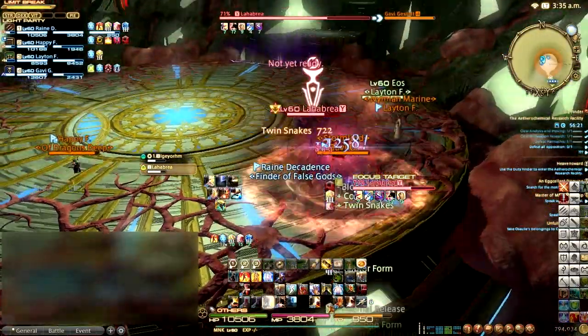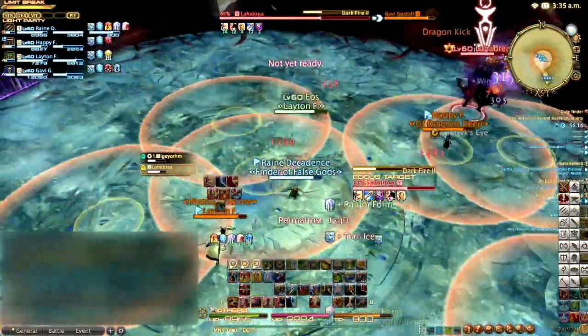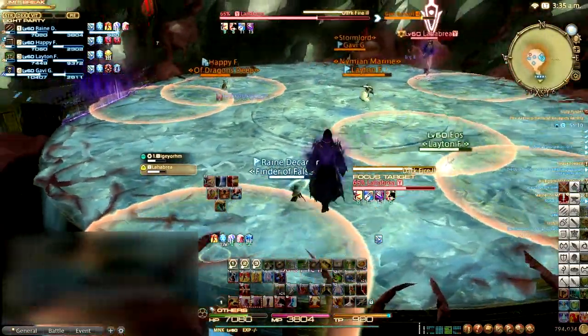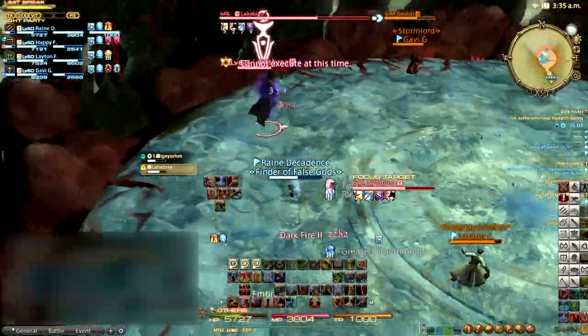Igeyorhm will freeze the stage during your battle with Lahabrea — these guys are hardcore cheaters. The slippery stage will make you more susceptible to all of the AoEs, so try to maneuver yourself as safely as possible. Handle Lahabrea just as you did his partner, and at around 49% health, they'll call it quits.